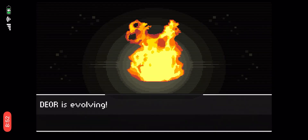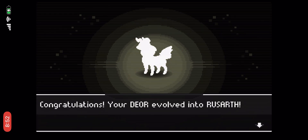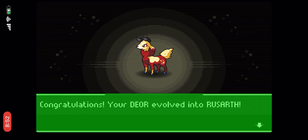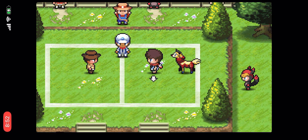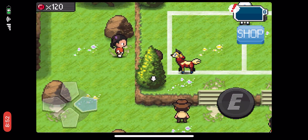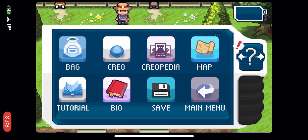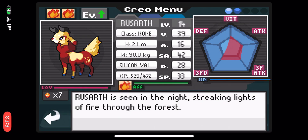So I did some training and now my starter is evolving — and it's being barbecued alive. Rusarth — I don't know how to say it. Oh my gosh, I'm in love with that sprite, just look at it! It looks like it's dancing. It's adorable, I love it! I'm so glad I evolved it — it looks like a dog but with the body of Bambi, and it has horns. It's adorable!